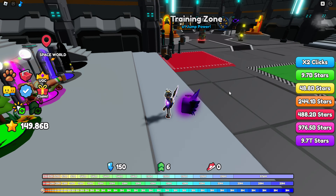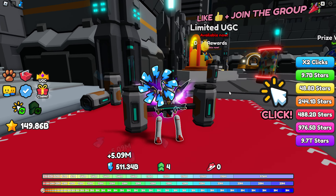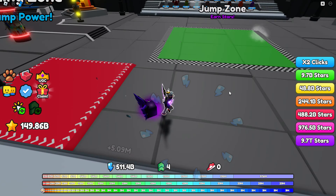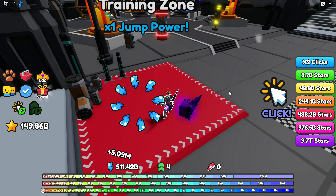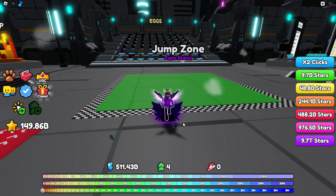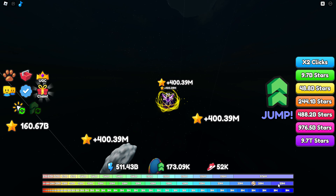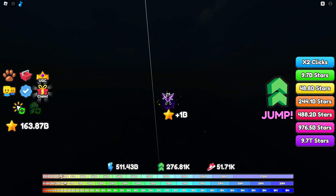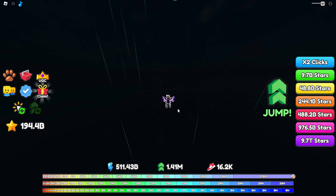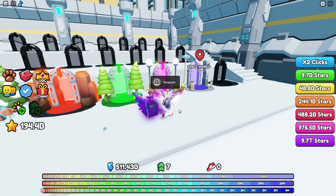Here we are inside the game. To play, you come and stand in the training zone and do squats to gain strength. Once you gain enough strength, you come to the middle zone and start jumping. You get as high as you can and there's a progress bar on the bottom showing how far you're getting. After finishing an area, you get a trophy and can go to the portals to move to the next world.